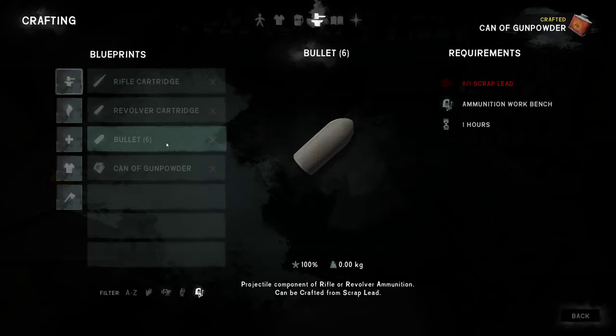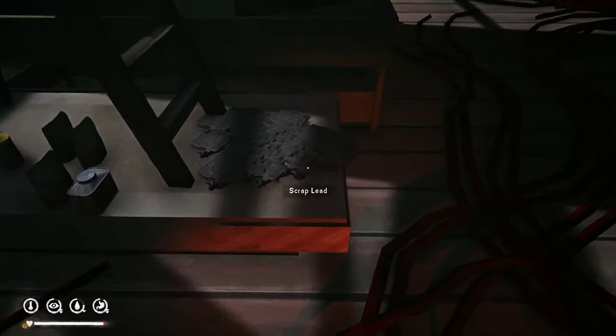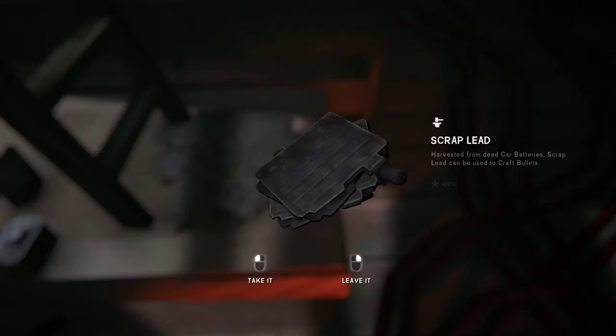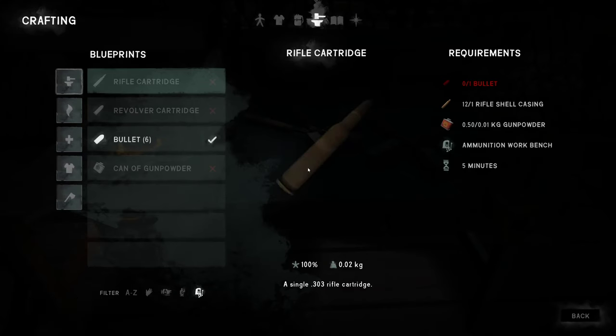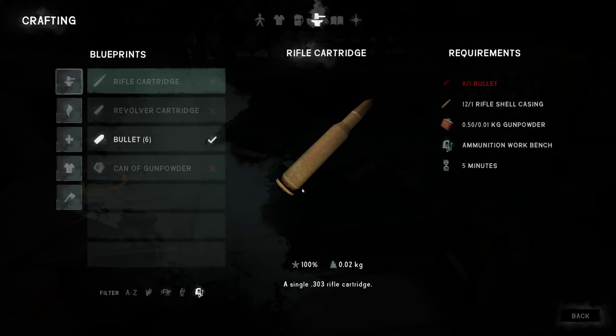Then we're going to need bullets. They're crafted out of car batteries — you need this scrap lead. I'm going to take two. Out of one scrap lead, you get six bullets. Two hours — that's fine.